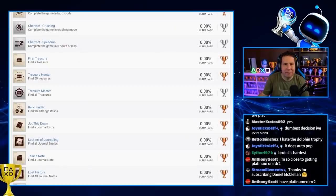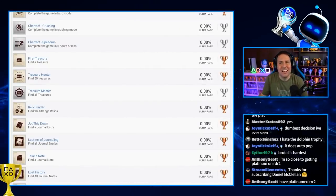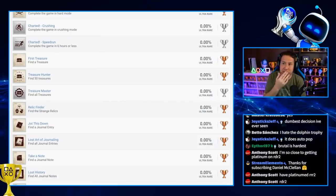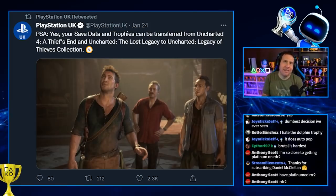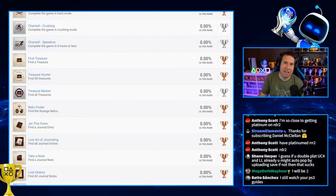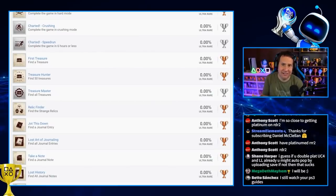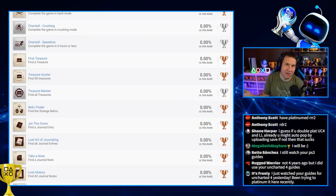There are 192 treasures, I think. Worth noting — there was a post, I believe it was Naughty Dog or PlayStation UK — they tweeted that save files will transfer. You can upload your save, it'll keep your progress, and it'll auto-pop the trophies. I'm not sure how I feel about auto-popping, but I'm not going to take that away from someone. I might just do the game on crushing difficulty and then auto-pop the speed run.